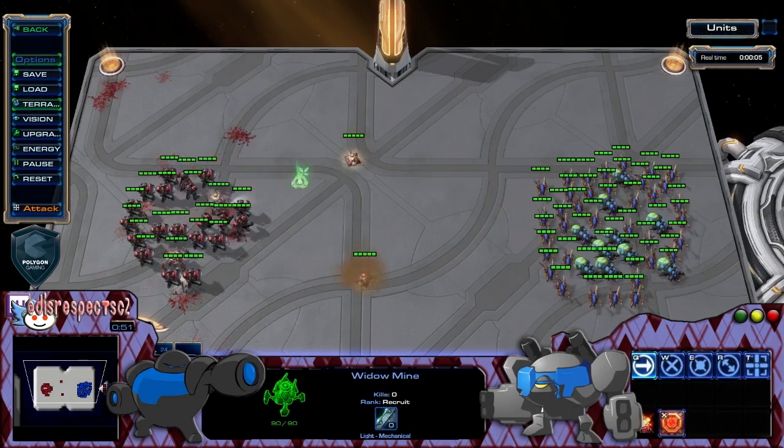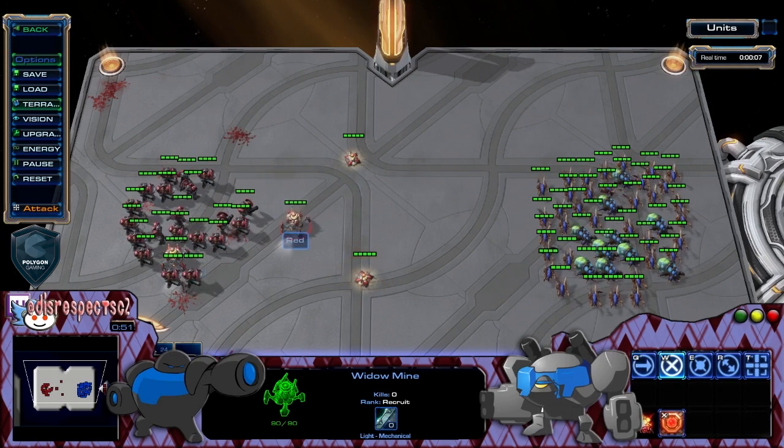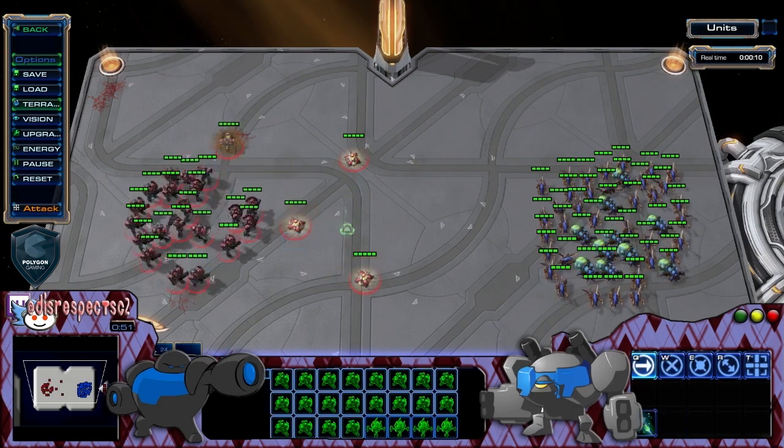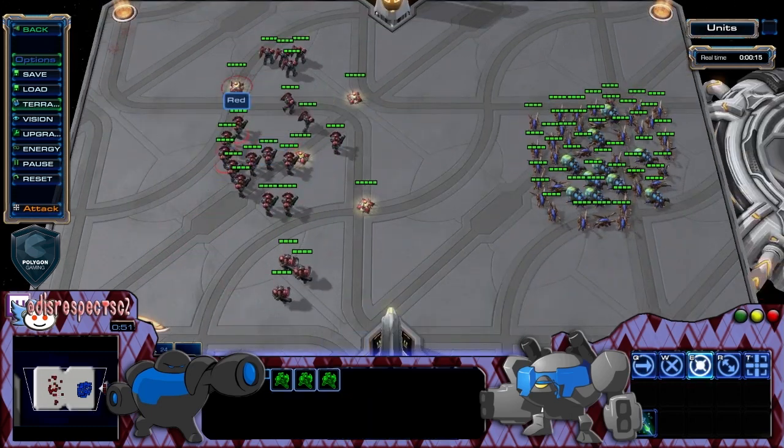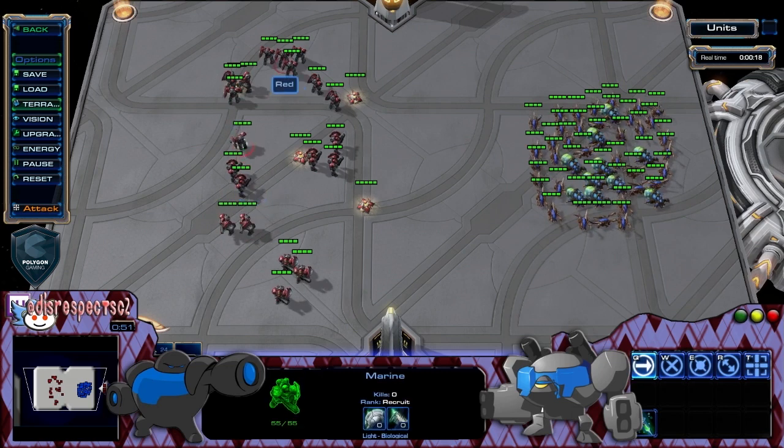This next example is going to show how much damage Widow Mines can do to both friendly and foe units alike. You really want to have some room to retreat with Widow Mines, as they cannot kill themselves but they can kill any other units.